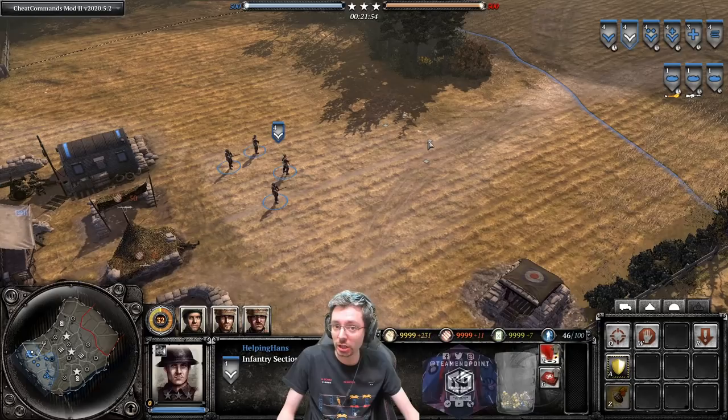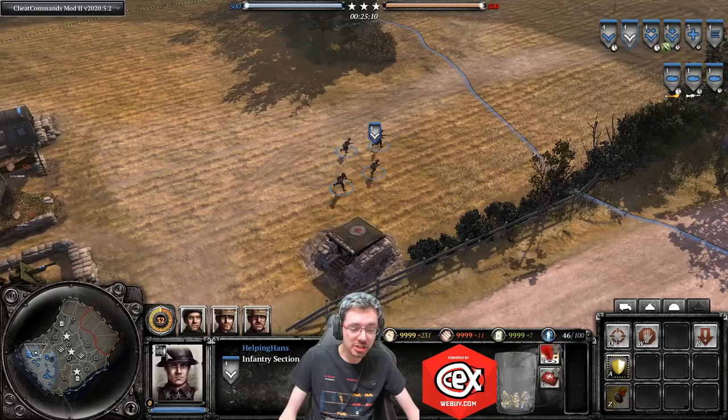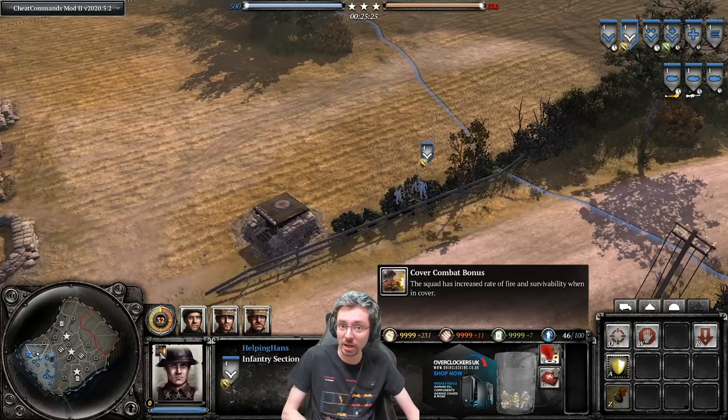Every squad in the game does better at close range, but the best way to engage with these guys is to keep them at range. The Infantry Section also has a passive ability called the Cover Combat Bonus. If you put the squad into light cover, the ability activates, giving them an increased rate of fire and survivability — the increased rate of fire being a unique trait for British Infantry Sections.